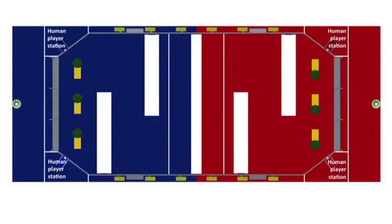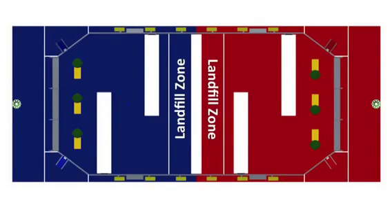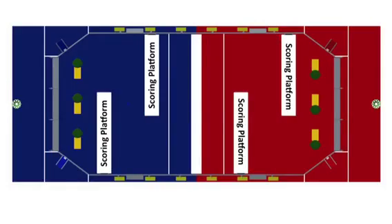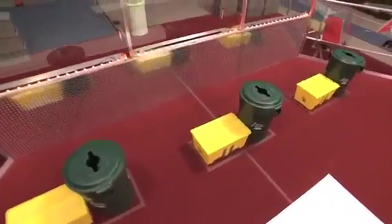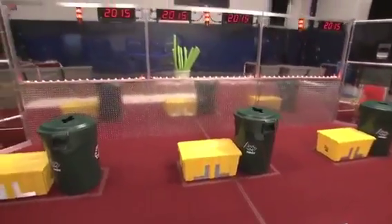There are human player stations in the corners. Each side has a landfill zone, an auto zone, and two scoring platforms. Alliances stay on their own side of the field throughout the two-and-a-half-minute match, though there will be some interaction near the step.